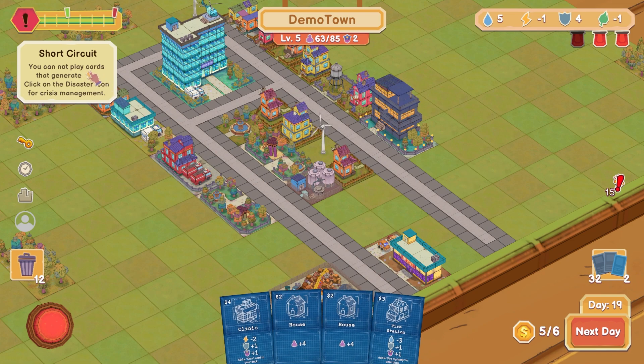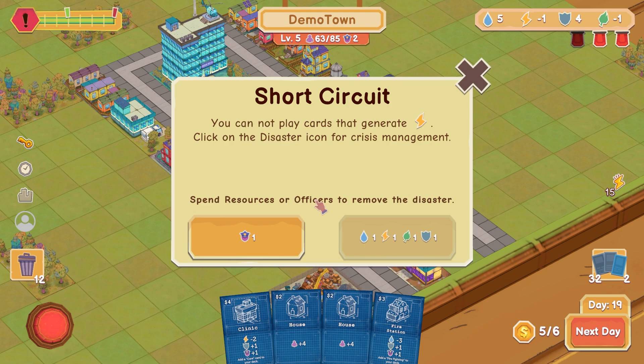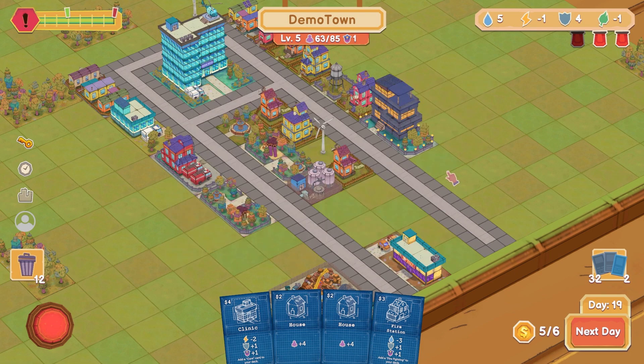Short circuit: you cannot play cards that generate electricity. Click on the disaster icon for crisis management. Spend resources or officers to move disaster. I have officers — I've got two officers. I can use one up and that gets rid of that.